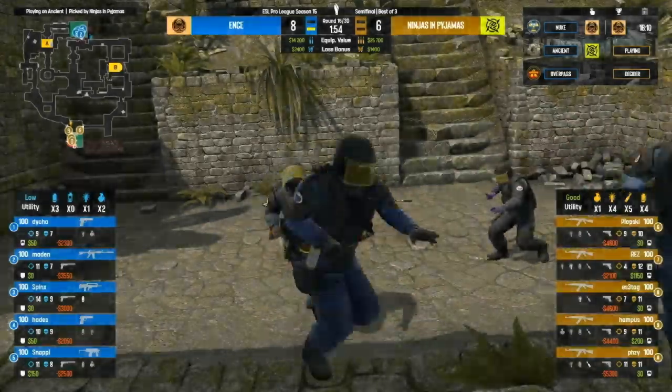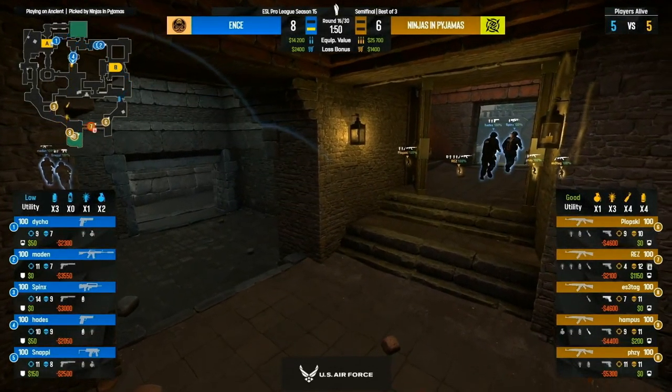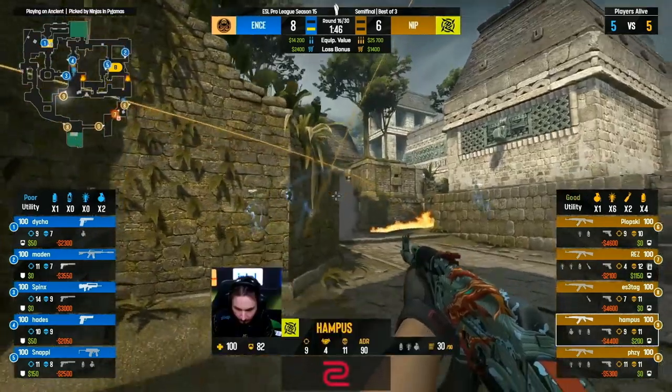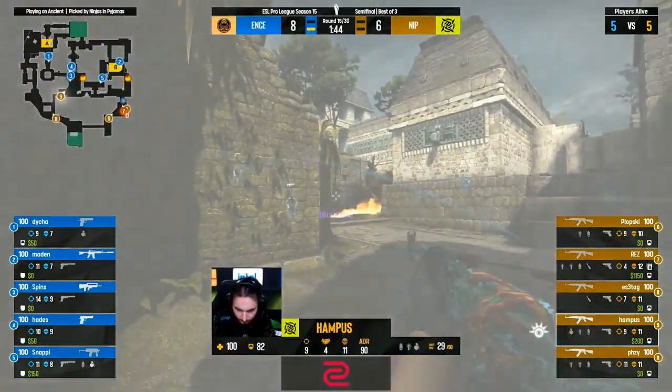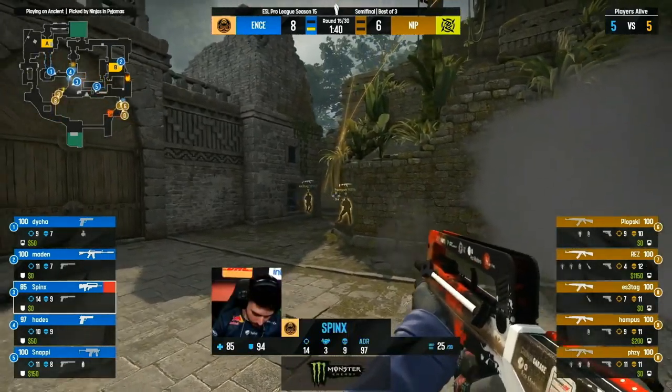Phenomenal play from Fousey — as everyone's attention is in the other direction, just chilling in the cubby and making his play count. Eight to six — NIP firmly in this game. Sphinx has been pre-smoking that spot at Donut pretty much every single round, and they've covered off cubby. He's going to try and go to it late, try and catch them off — but a pop flash, Hampus couldn't see him running back through the smoke either.